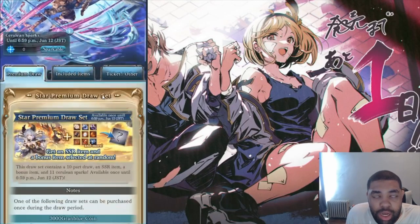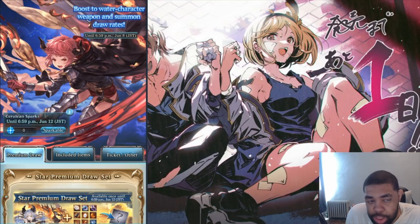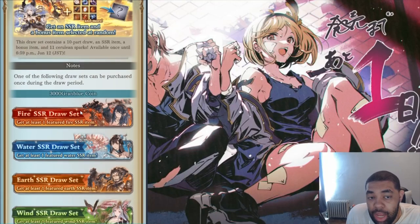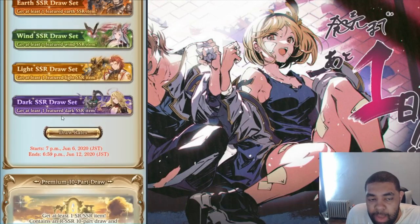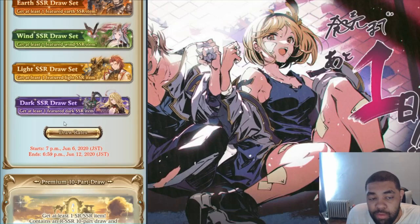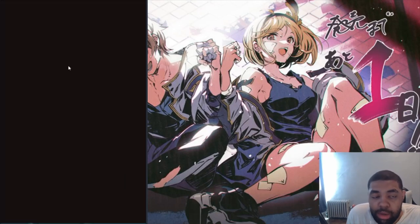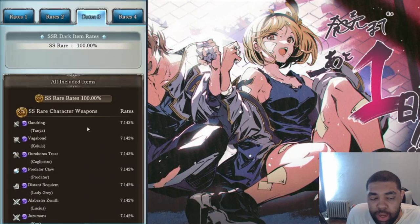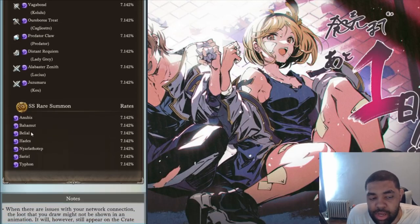The draw rate is generally not the best one — this is not as good as the full limit break, the maximum break gacha. But it does specialize in each element, so for example you have a fire one, a water one, earth, wind, light, and dark one. A major change they made over the years is that the pool of items you can get from these are much smaller. For the guaranteed SSR, for example I'll be doing dark today — if you look at the rate, you don't have like 20 plus dark units in the options.